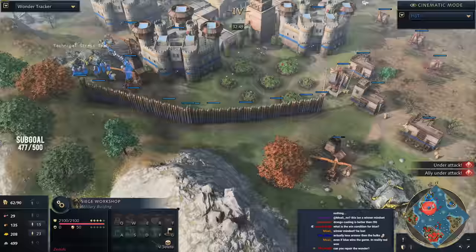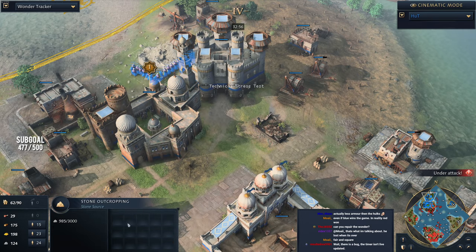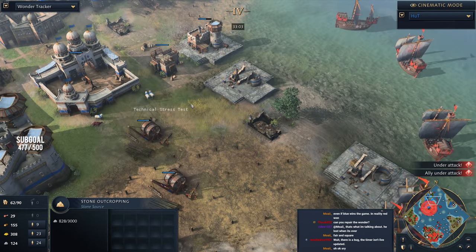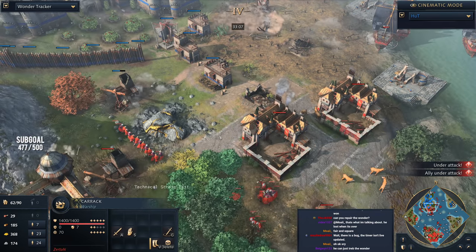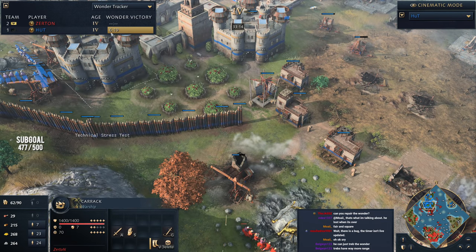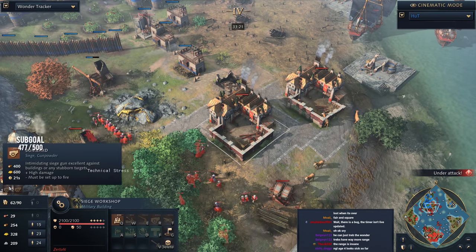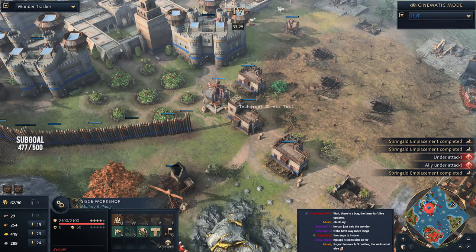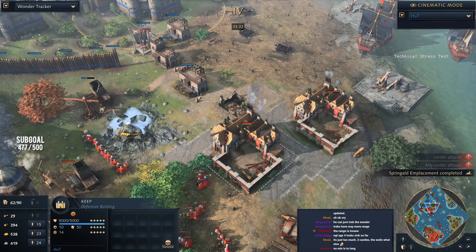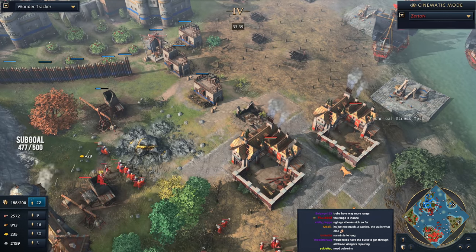The Bombards are causing serious damage. Zertan is really putting on the pressure. The wonder tracker shows less than five minutes remaining. Hutt is healing the wonder with villagers — but it doesn't replenish fast enough. Four Bombards sitting on the front line for Zertan — and he's about to potentially be crowned champion of this Aussie Drongo show match. Four minutes to go. He's healing the wonder. Oh, it doesn't go as fast as you need. Three, two, one — there she is, ladies and gentlemen. Good game.